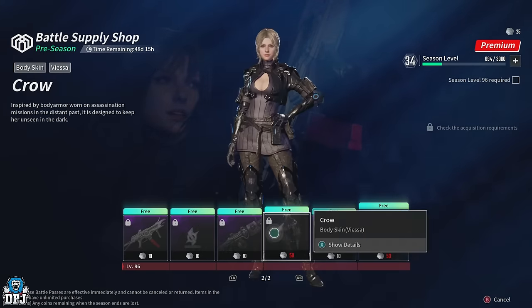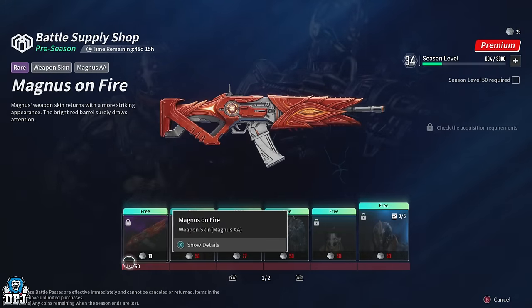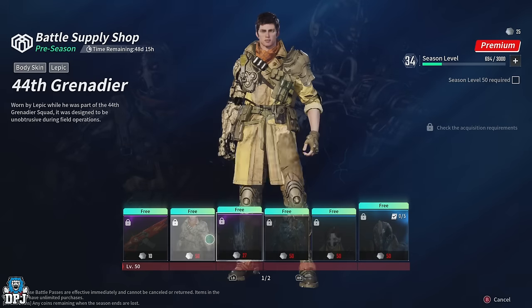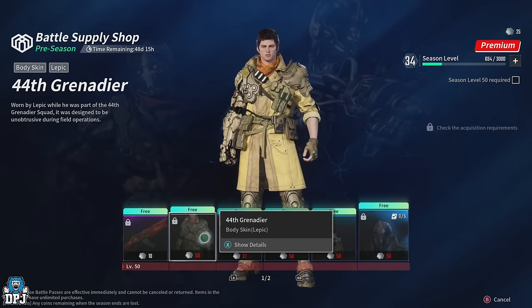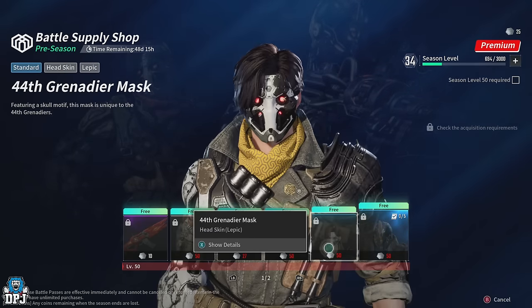Now to get the items on the second page, you have to unlock all of the first ones. To unlock these, it's as clear as day — once you get to level 50 on your season pass, your Battle Pass, these will become available for you to select and unlock.